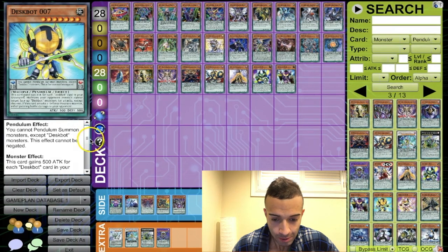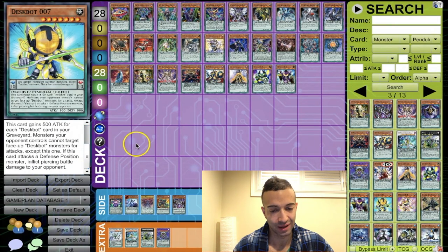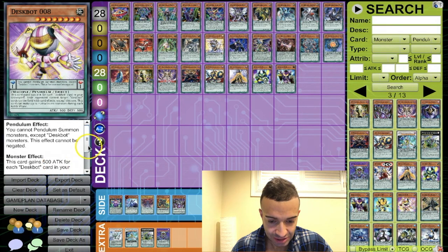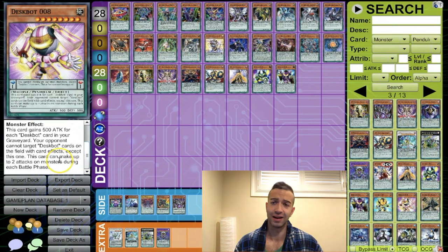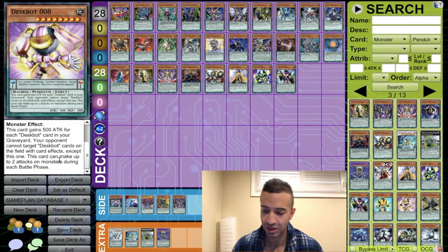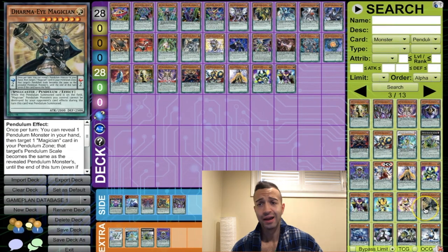Despot 7 — it gains a bunch of attack. Not that good, don't play it. Despot 8 — has attack-twice type effects. We don't care about attack effects; we care about plus ones. Not worthy of playing, we don't play either of those.